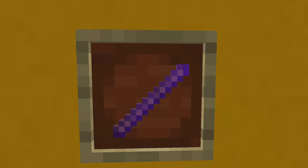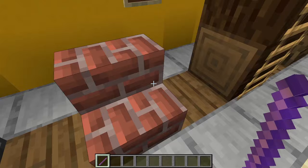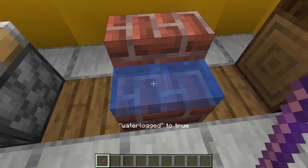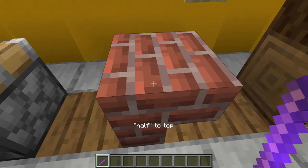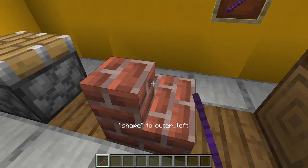This is a debug stick in Minecraft. It's used to change block attributes — for example, I can make a stair flip around, waterlog or unwaterlog it, or flip it in different rotations. Some of these states you can't even achieve inside the game itself, and it just makes things a lot quicker. In some cases you can do stuff that isn't even possible in the game.